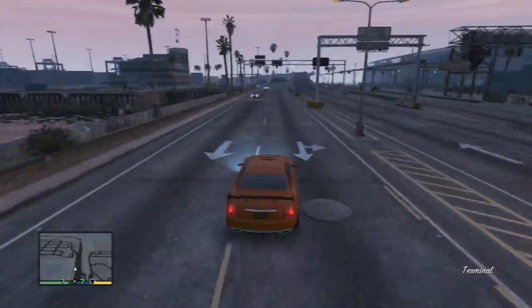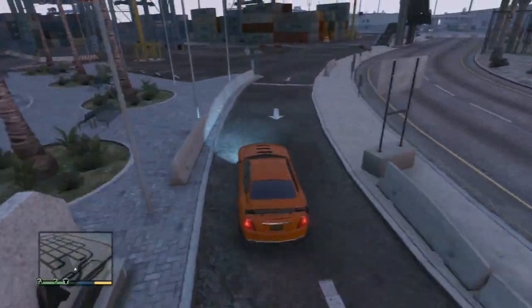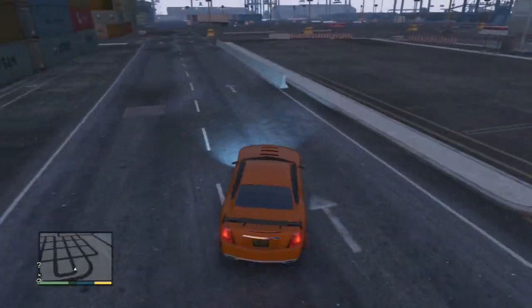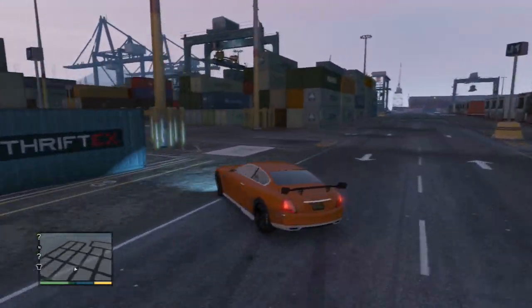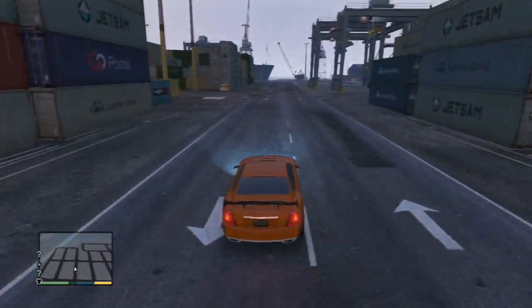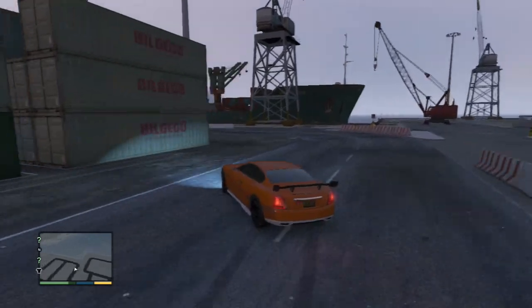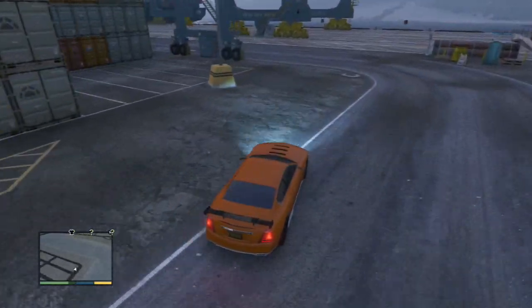Now we're going to the super test — my favourite place in GTA 5 for cars. Drifting already there. Smooth. With the length of the car and the weight and the general balance, it's so easy to just smoothly drift around corners with less than no effort whatsoever.